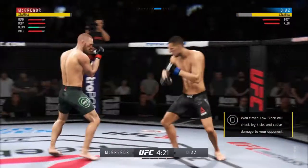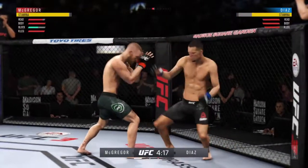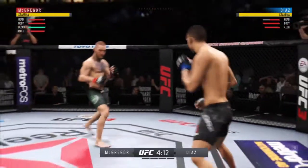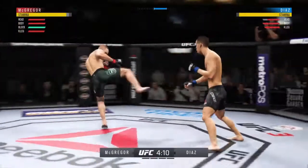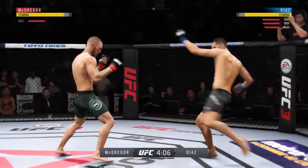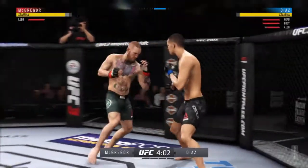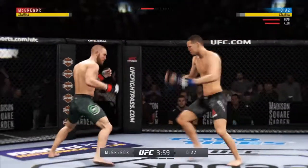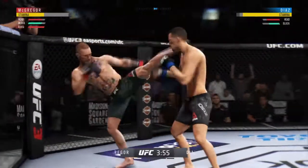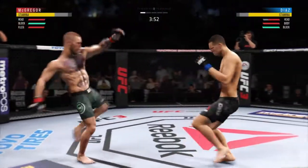Oh, nice check on the leg kick offering there. Another vicious kick from McGregor. Diaz gets caught with that punch — not the easiest guy in the world to hit, but he got caught there. Trying to hammer that lead leg. Inside leg kick is good. Significant strike attempt there but a huge block. Fast pace here in the early going.